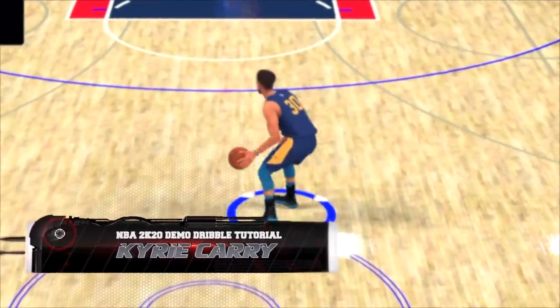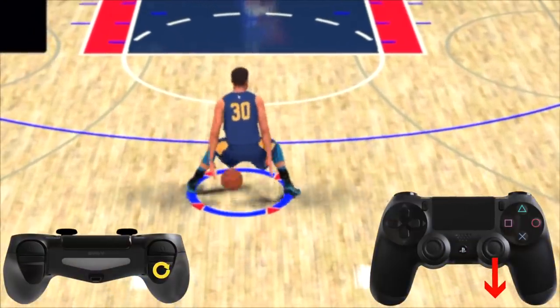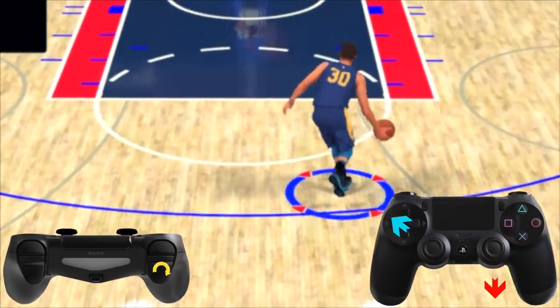How about the Kyrie fake behind the back move, or as I like to call it, the Kyrie carry. Hold right trigger, flick the right stick down, and flick the left stick towards your ball hand.